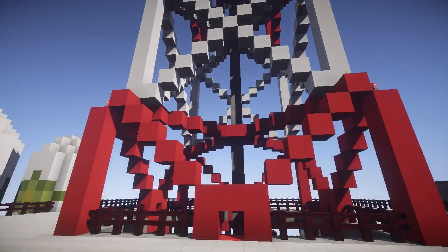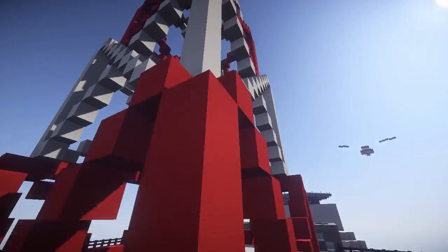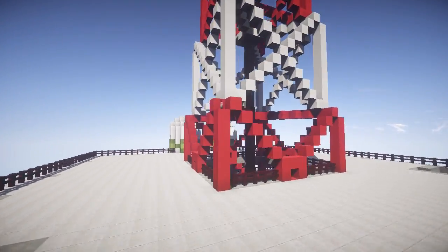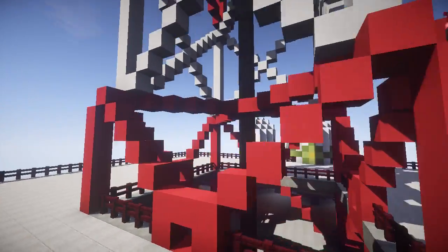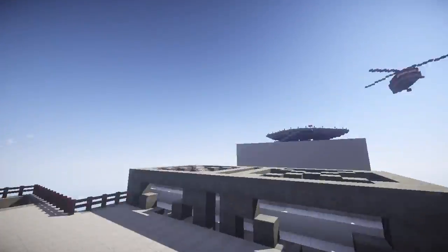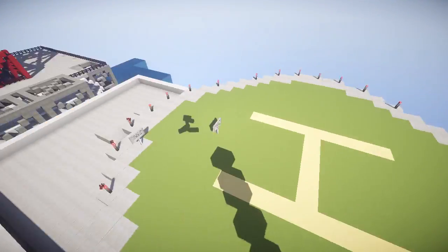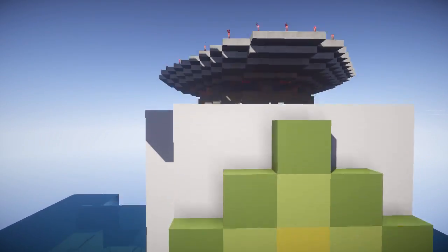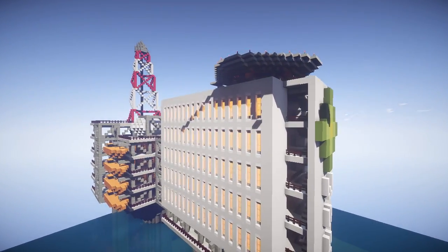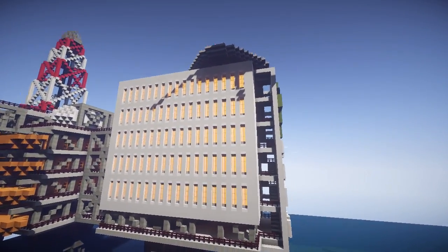They had one of those ice cream machines where you pull a handle down and it fills up the cone with a big swirl of ice cream. Being an engineer, my dad rigged it so it wouldn't stop. So the next guy that came along tried to get an ice cream cone, and it wouldn't stop and it went all over the place. I wish I'd been there.